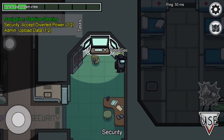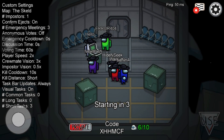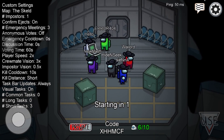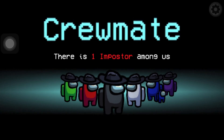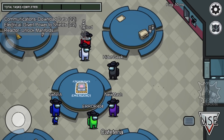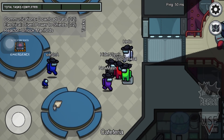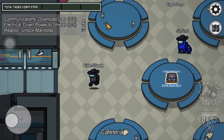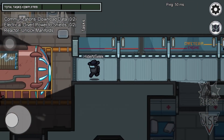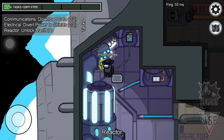Rule number 5: the imposter vents in the cafeteria. You might be wondering how do we know who is the imposter at the start of the game. Impostors will vent in the cafeteria at the start of the game and everyone will watch them vent. After you know who the imposter is, run and do what you should do. If you are the imposter, please vent in the cafeteria so that everyone knows who you are. After you've vented a few times and people are gone, you can start killing people.